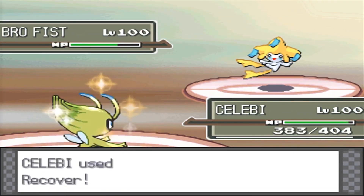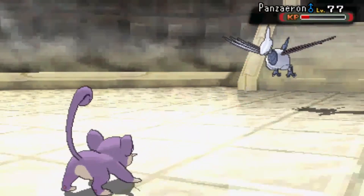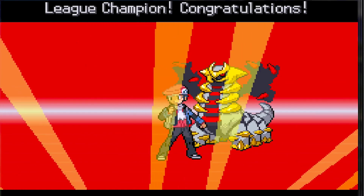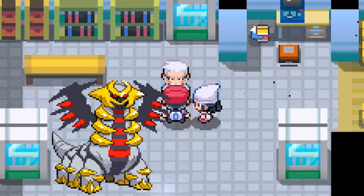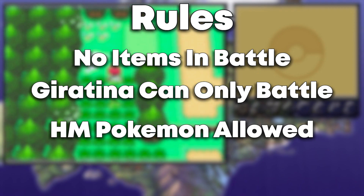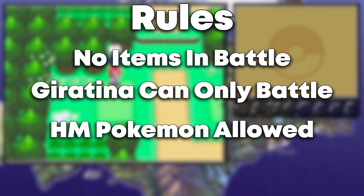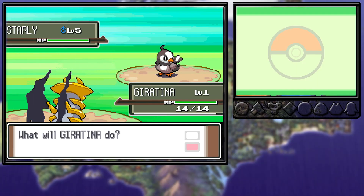We all know that legendary Pokemon have ridiculous stats, but Pokemon is a game where a level 1 Rattata can beat the entirety of the Elite Four in every Pokemon game. So just how fast can you beat Pokemon Platinum with Giratina? We're not going to be using any items in battles, no extra Pokemon, just the pure strength of Giratina. The goal is to see how fast this beast of a Pokemon can beat the game. We start with a level 1 Giratina.